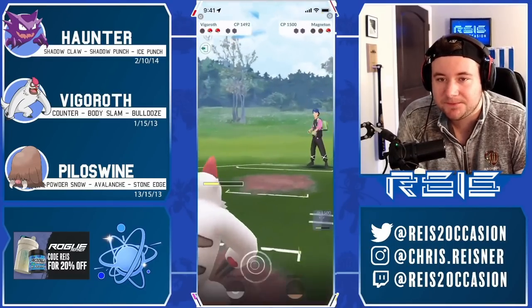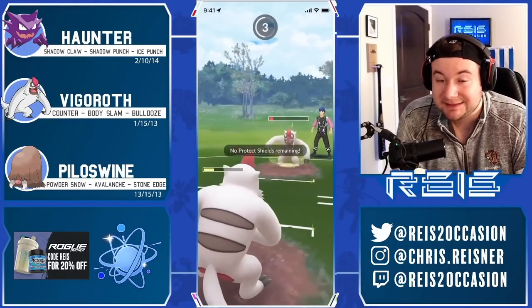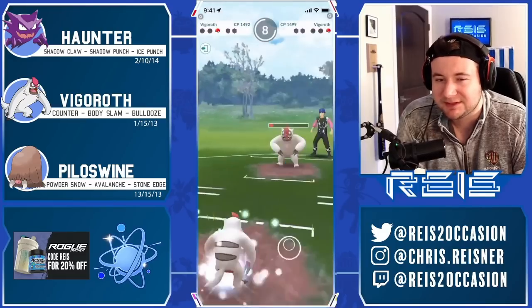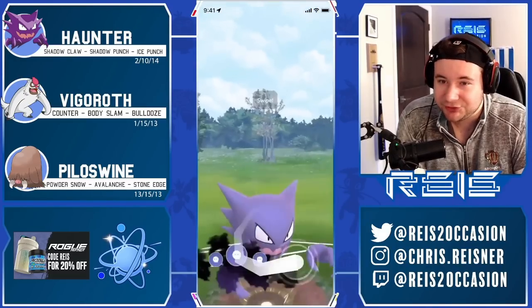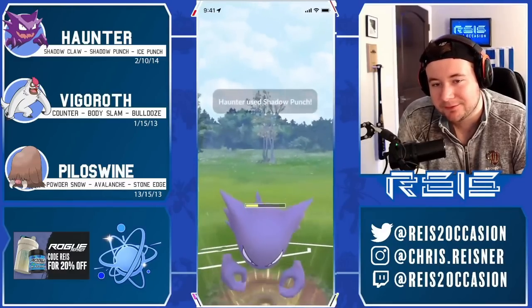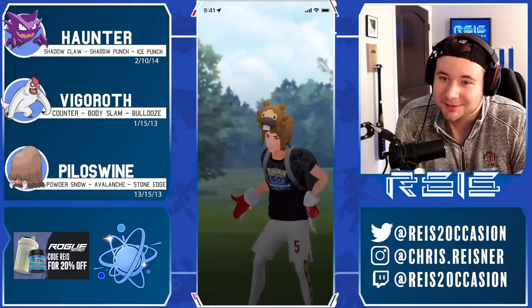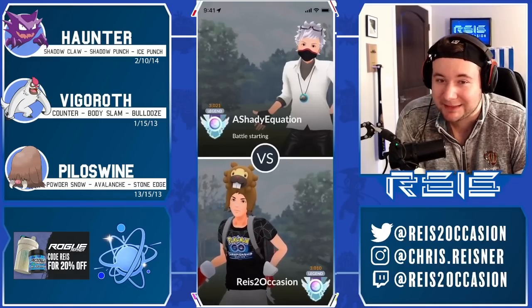Going to Counter down, this will probably take us out, but we do have some energy on our Haunter — just like one Shadow Claw, so four away from the punch. This will be enough to knock out the Vigoroth as it's extremely low. Shadow Punch is enough from that range! Haunter is so crazy — it's crazy how much a body slam does to it and how much a punch can do to things as well.